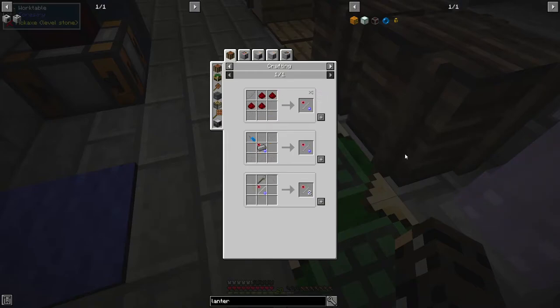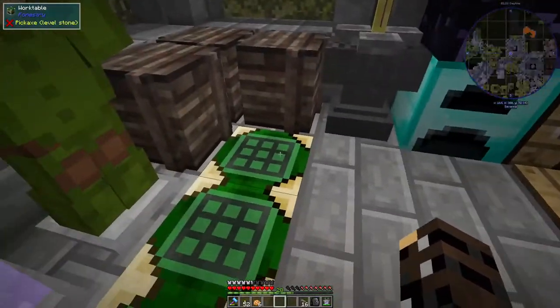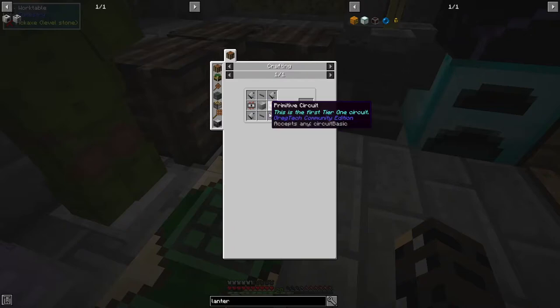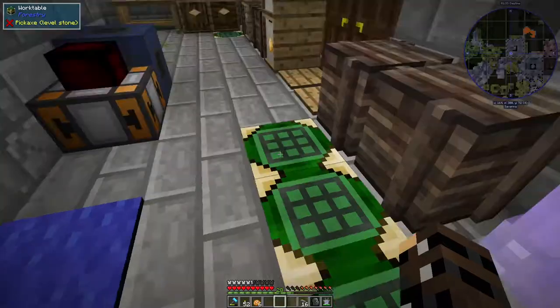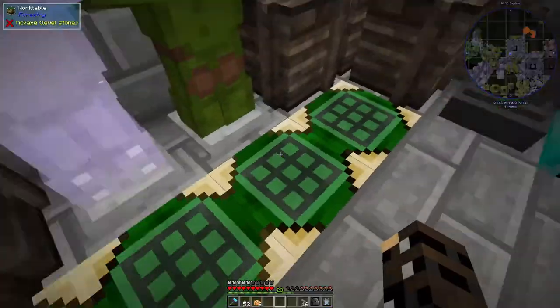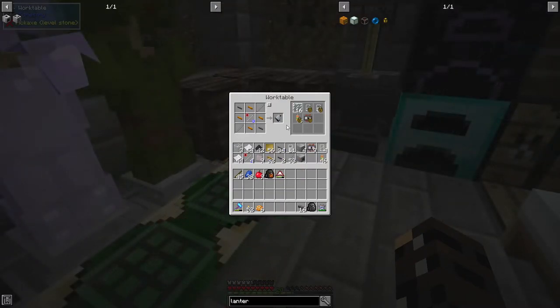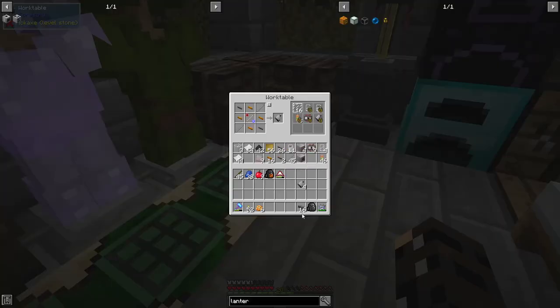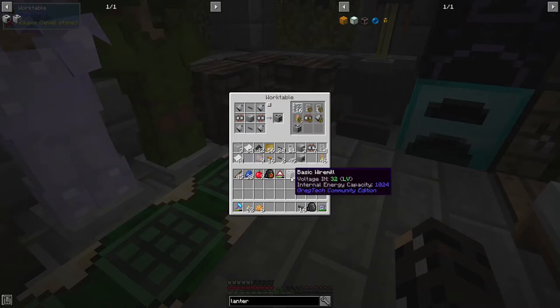We don't have any magnetic iron rods yet, so we're going to need to give them some lovely magnetized stuff. Do we have copper wires anywhere, or do we need to make more? There we go - we got some copper, and we should be able to make the four electric motors. Definitely saving that one - that should satisfy our quest bit right there. Excellent, and now we can probably make a wire mill. Excellent!